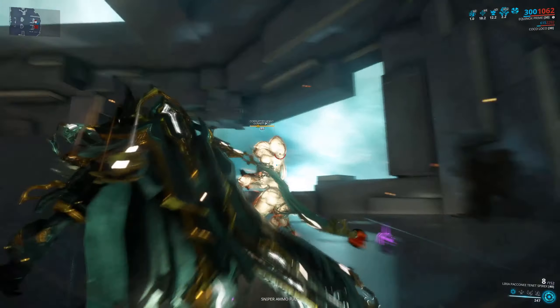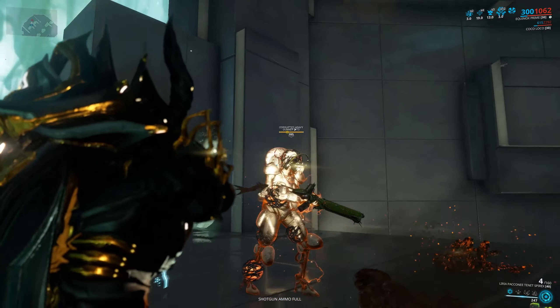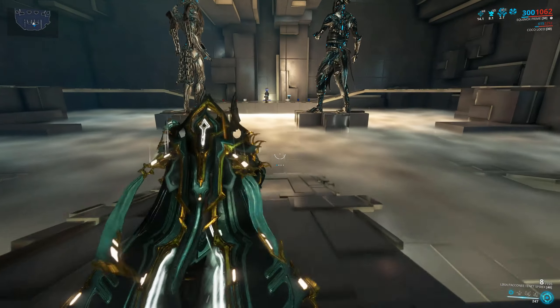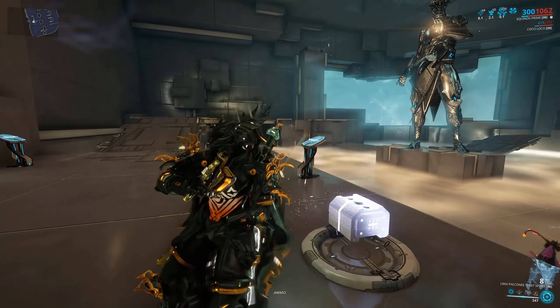Corrupted heavy gunners at level 185 - pop, that's how you do it. And acolytes? Just stare them down, click the button, and they go bye-bye. It's a cool weapon.